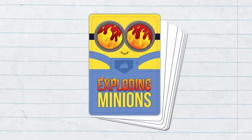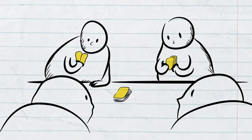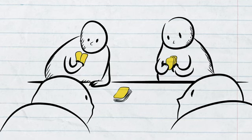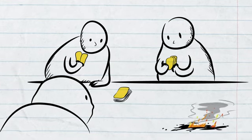Here's how it works. You set the deck face down thusly, and take turns drawing cards, until somebody draws an exploding minion card. Whomsoever draws the exploding minion card explodes, and they are booted from the game.